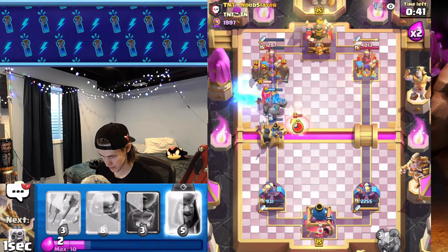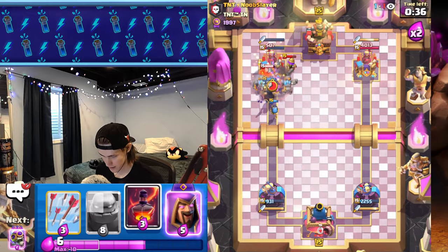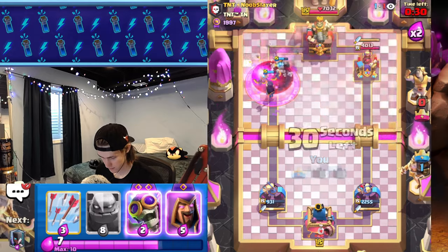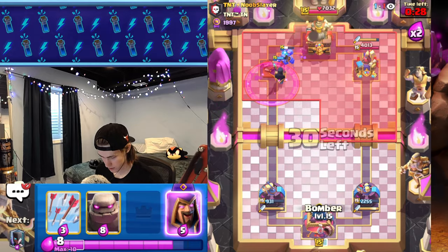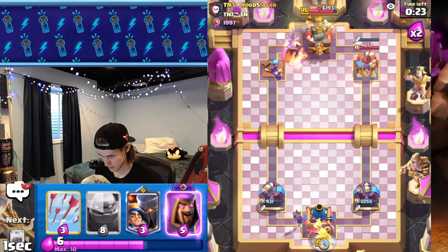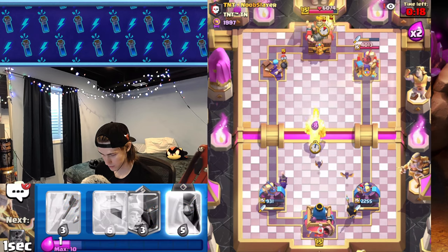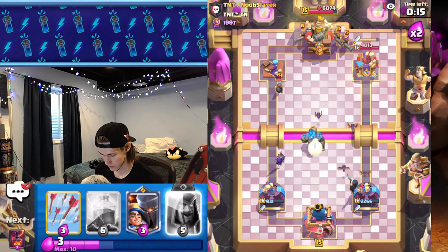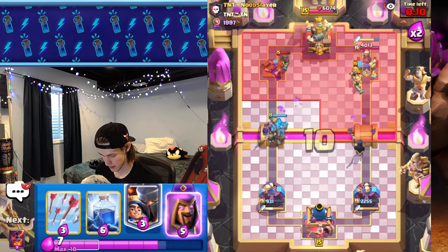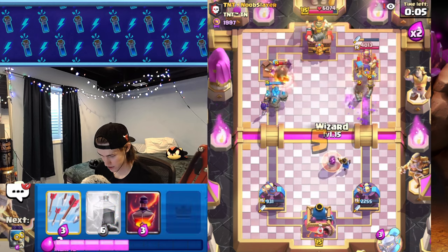How are you gonna defend this? I'm gonna lightning — not the tower, but the knight and all that. We're gonna void as well on all this. Let's get a bomber down for defense, we got 20 seconds left. I'm gonna go night witch right lane, golem in the middle in case anything happens but we should be fine. Evo bomber is actually gonna reach that — kind of crazy — and that's GGs, let's go!